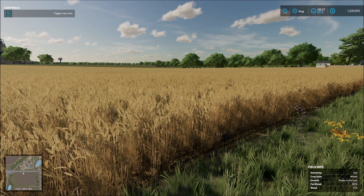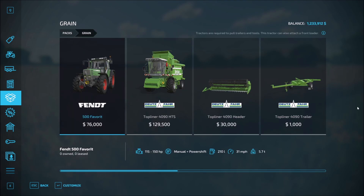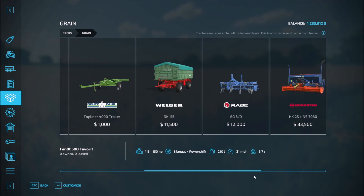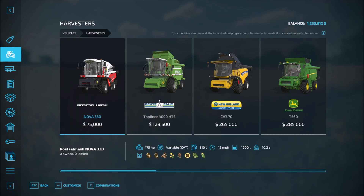We're at 8:30 in the morning at five times speed. Let's go ahead and hop in and take a look. Now you do have some packages this year — if you just want to harvest some grain, you've got some basics, and you purchase each one of these things individually. We're actually going to do this piece by piece. So we need a harvester. Let's start out pretty basic — I don't want to get the most basic one, but we shall see.